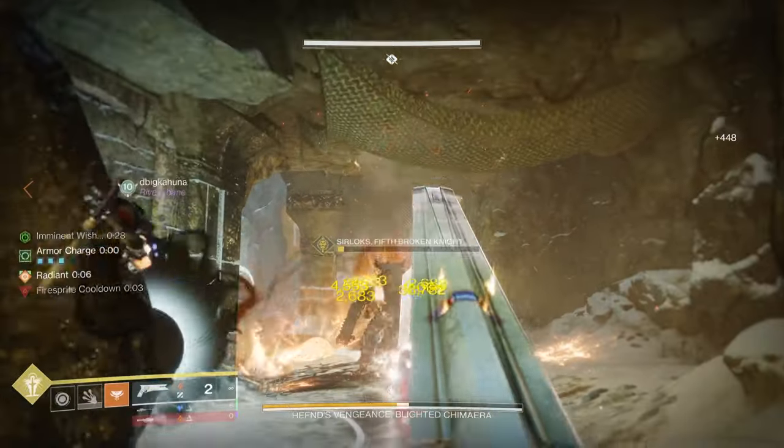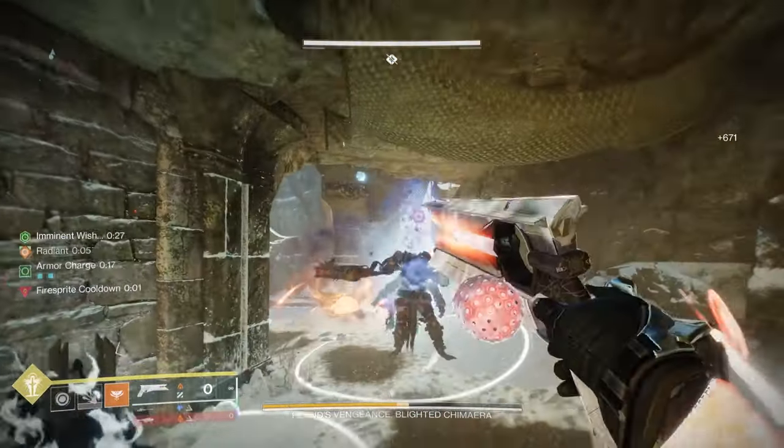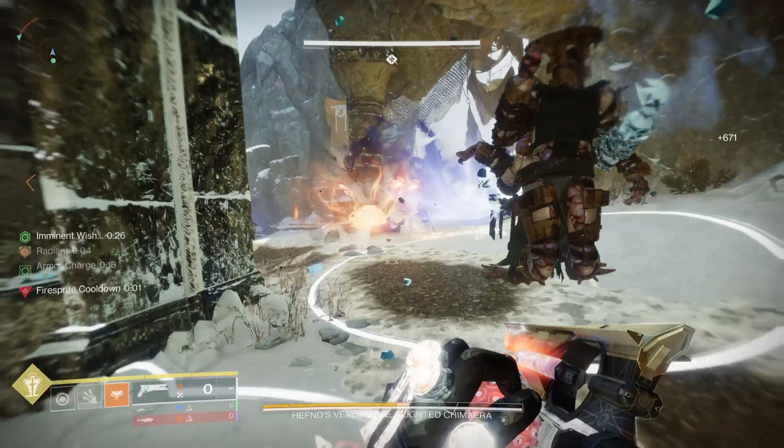The reason you don't want to nuke the large Scorn is that when it first drops down, if you give it enough time, it will drop one of the Aether Machines. It'll also drop one when it dies. The important thing is if you can get two of those and close them on both sides, it'll extend your DPS window.